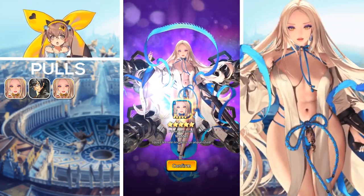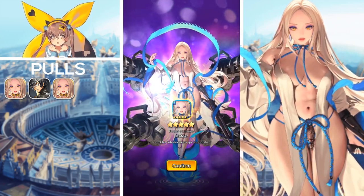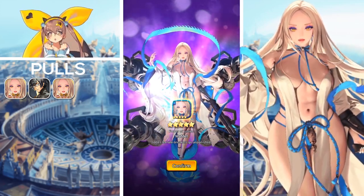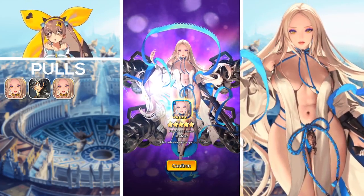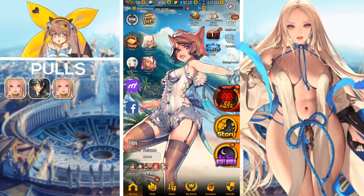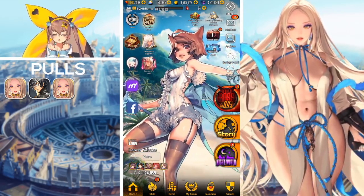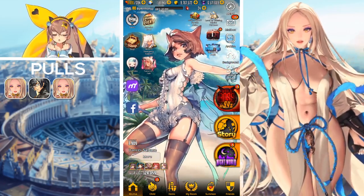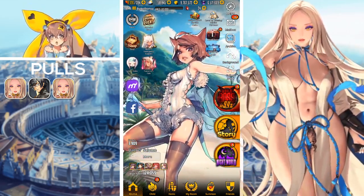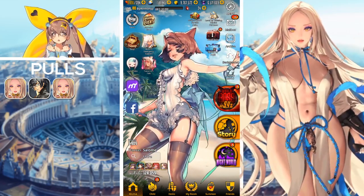So we end up with a plus one Flower of Justice Mafdet, which will help with the world boss trial as well as future events - an amazing pool to end off the video. If you guys managed to save your ticket, feel free to let me know how your water five-star ticket went. That'll be it for today's Destiny Child summoning video - very amazing pools overall. Make sure to let me know in the comments how your summons went, leave a like if you enjoyed, subscribe if you haven't already, and I'll see you all in tomorrow's Destiny Child video!